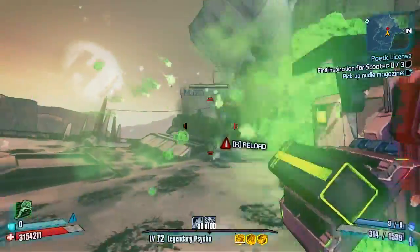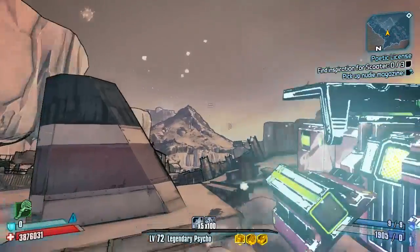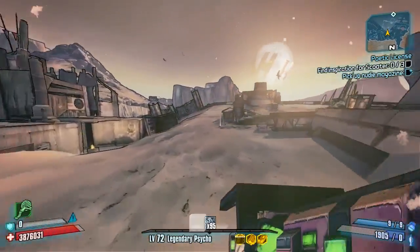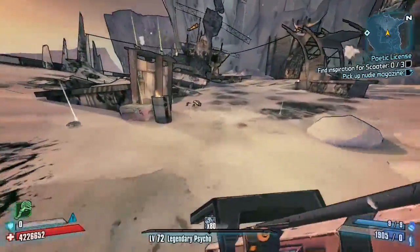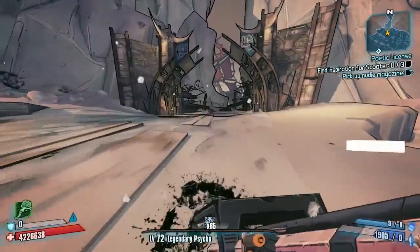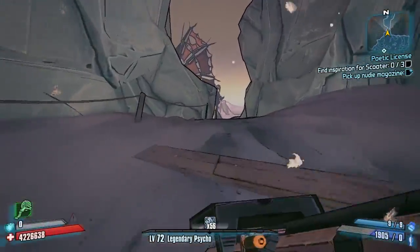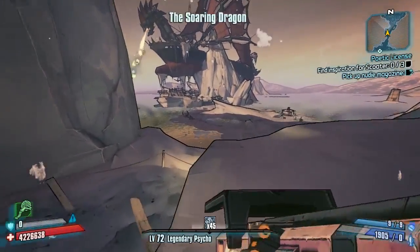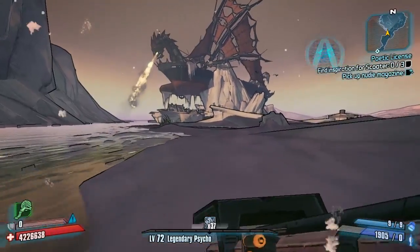The only way to stop it is by switching weapons or reloading. Although this is complete and utter carnage and devastation — anything in front of you will die — you can also put yourself down very easily. You've got to watch out: when you reload, you've got to try and time it where you can actually turn around and chuck the Bunny off a cliff, which is probably the safest thing, or into a clear straight space in front of you.